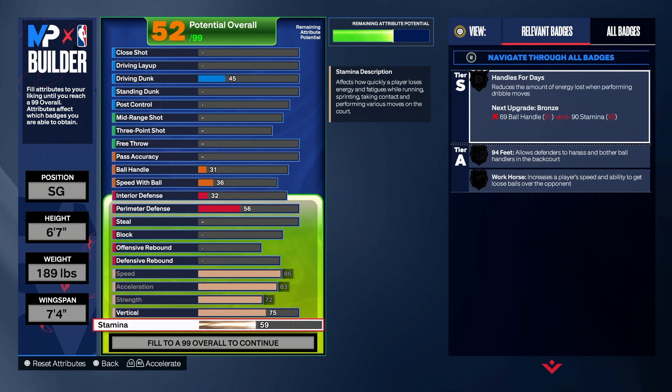Strength all the way up. Vertical I'd say like a 75 — might bring that down, might bring that up. Stamina for a lockdown: 95. You don't need full stamina as a lockdown unless you're playing fives — maybe then you need full stamina, but 95 should be fine.